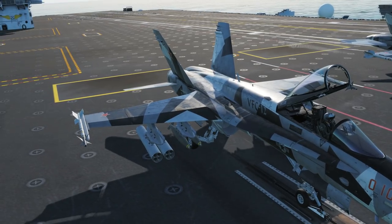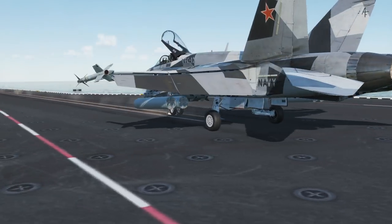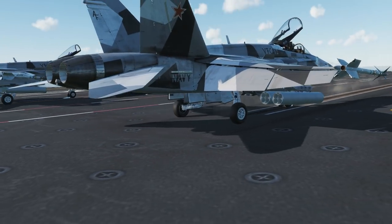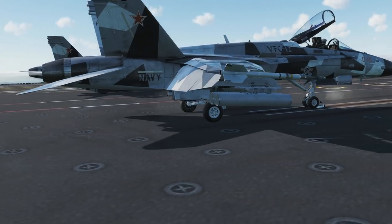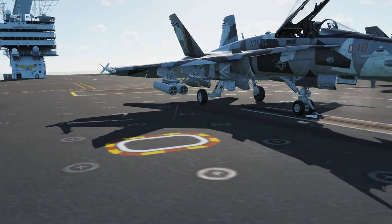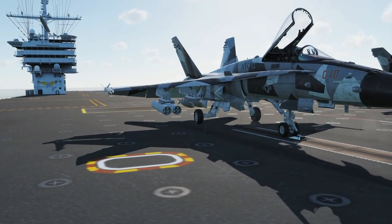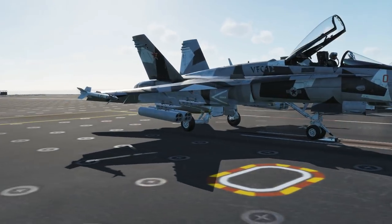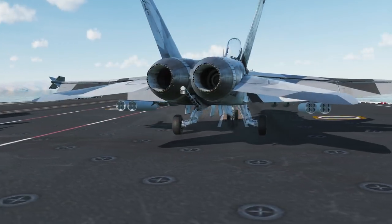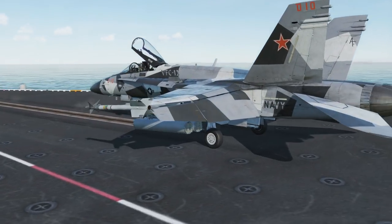The landing gear — they're kind of a dog-legged design. They're a bit weird; I'm not sure what to think about them. I guess they're meant to be tough. All carrier aircraft have particularly tough landing gear. This one is designed in such a way that it actually folds back in, which seems to be why they've gone with this odd dog-legged approach — it not only pushes straight down, but it can fold in.